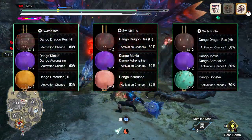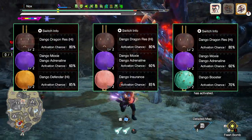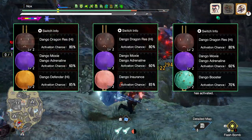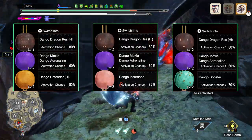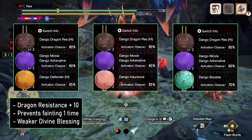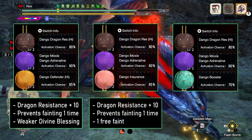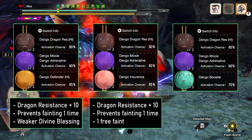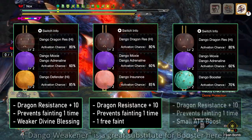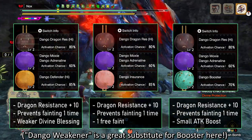Dango, aka Food Skills — here are three simple but effective setups to choose from. All of them have Dragon Resistance High for extra dragon defense, and Moxie, which can save you from one fatal hit if your health is above the yellow marker on the bar. The third skill is where you have to choose. The first option has Defender High, basically a food skill version of Divine Blessing that can also reduce damage you take. The second option has Insurance, which will give you one free cart or death per hunt, but this Dango is a daily special and won't always be available. The third option has Booster for a small attack increase — go for this one if you don't need any further defensive skills.